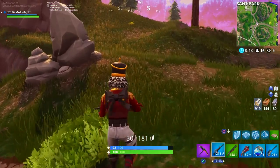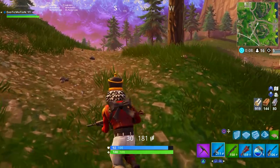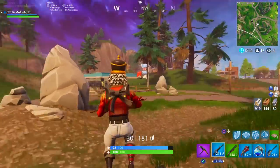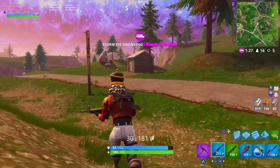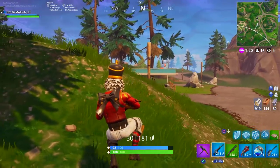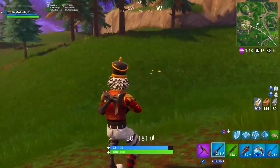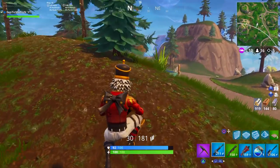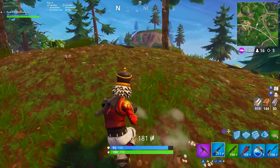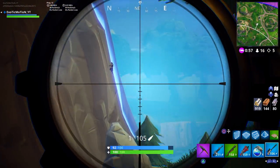I hit this guy so I know he's weak and pushing on this mountain, but there's 20 seconds until the storm closes in. He has to either heal up right now or push to the next circle. I'm going to push to the next circle, set up base there, and wait for him to come to me because he's going to be taking storm damage. I keep looking back to make sure he's not at the top of the mountain shooting me. I see his ramp got absorbed by the storm, so now I'm waiting to see if I can spot him.